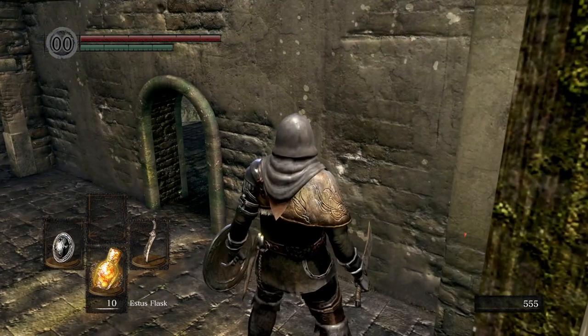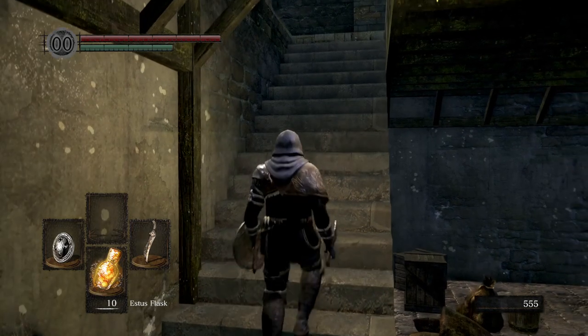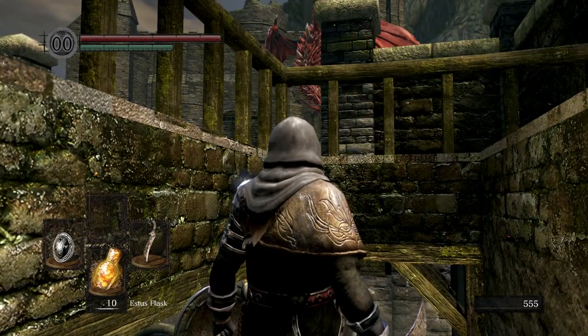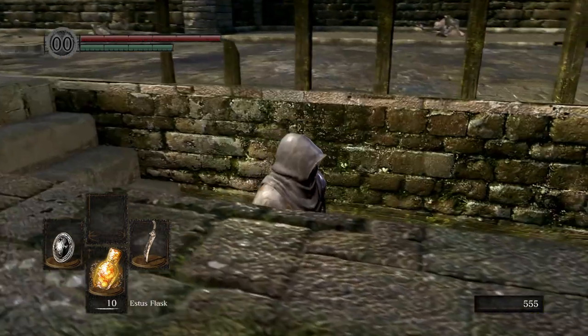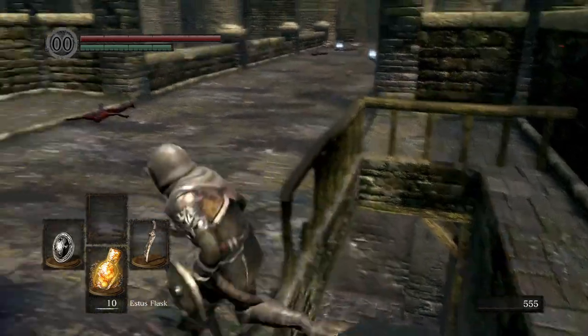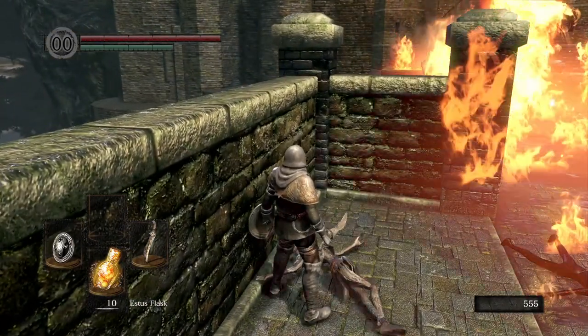So like I said, you're supposed to go under the bridge, but there's a really easy way to go over the bridge and you don't have to deal with those poison rats, and you get a bonfire to save you time when progressing on the route to the gargoyles. The first thing you have to do is run across this bridge to the other side. If you are far to the left, the fire won't hit you, so there's no need to worry. You just need to have a little faith, run to the other side and wait for the fire to go.